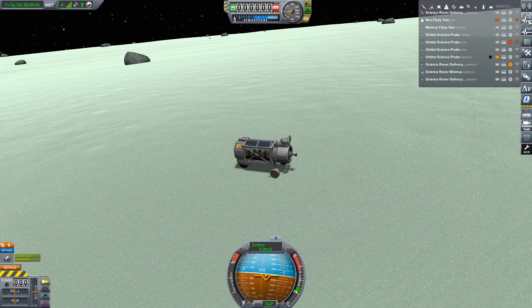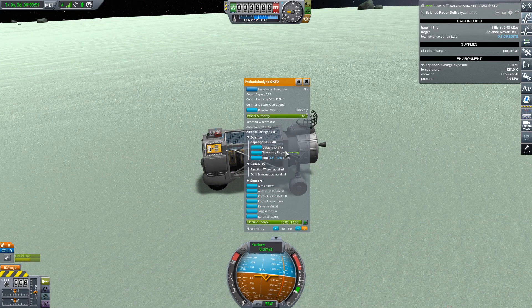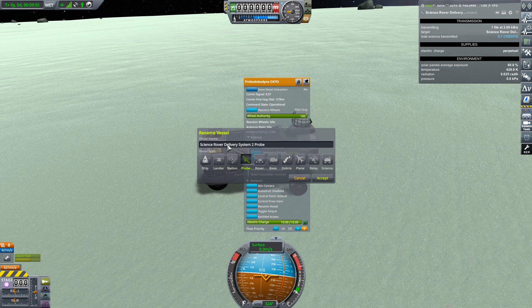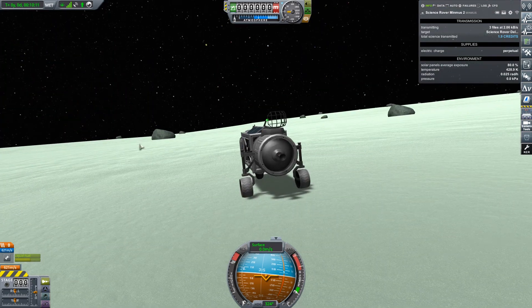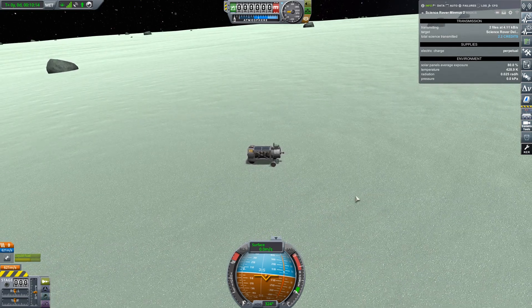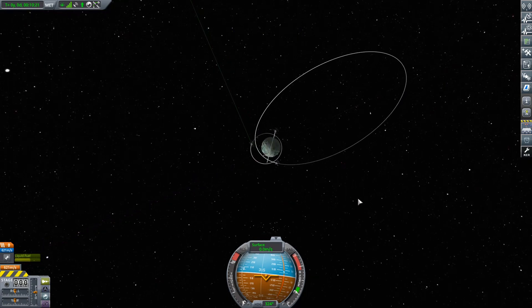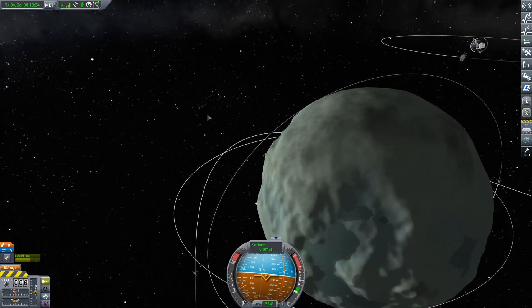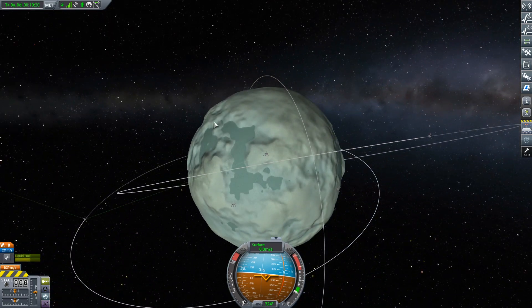There we are — we have landed on Minmus. What are we? We are a relay apparently. Telemetry is running, all the science is running — this is awesome. Let's rename this to Science Rover Minmus Two, because we are the second rover to land on Minmus. And we have the Bon Voyage module, so we can tell this ship to go off and do things — whereas we couldn't do that with rover one. Which is awesome. As stated earlier, we can now actually drive around the surface of Minmus using Bon Voyage, go to the different biomes, and everything is awesome.